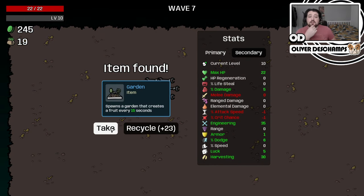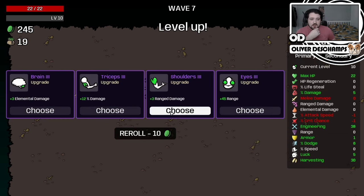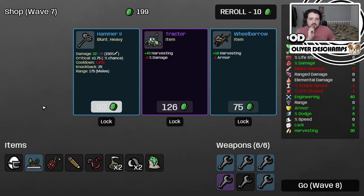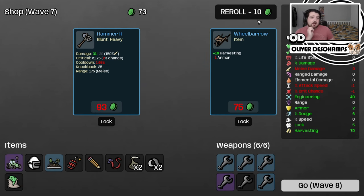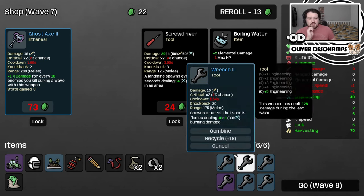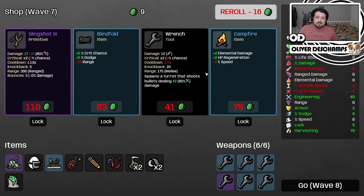A garden - that's quite good actually, it spawns fruit every 15 seconds. Some more engineering, love that. We'll take the base damage, the duct tape, and the tractor - let's do that. Then a wrench and now all of our stuff is level two. This is the screwdriver - it spawns landmines every 12 seconds. I just don't find that that quick.